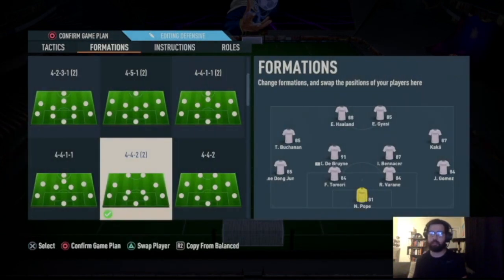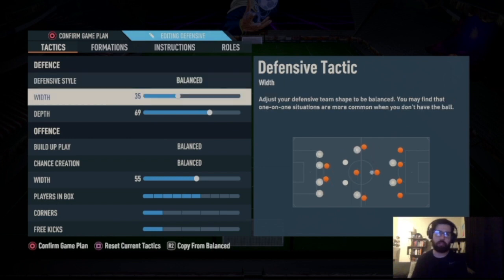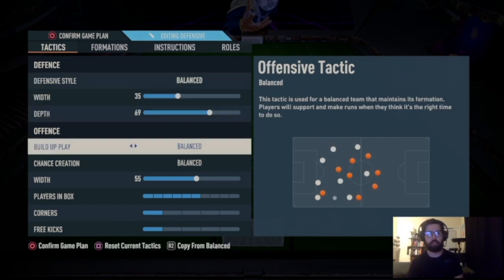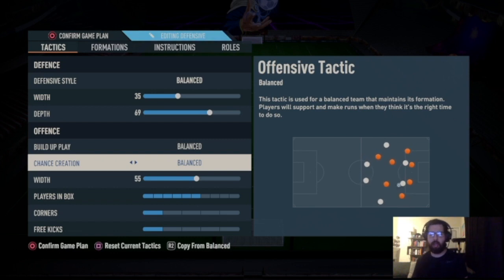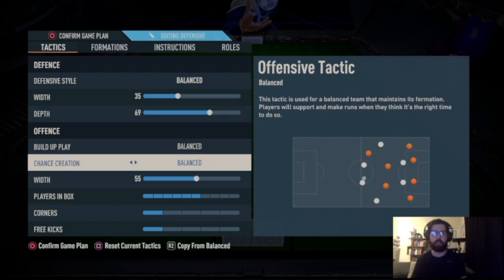I usually start the game with the 4-4-2. Right now I'm playing a first-owner challenge on the side just to test tactics with random players, which I'll show at the end. The 4-4-2 is my main formation. Defense style: balanced with 35 depth. Build-up play: balanced. Chance creation: balanced. On old gen I'll stick to balanced because you're already pressing high with the 69 depth auto-press, so you can control the tempo however you want.